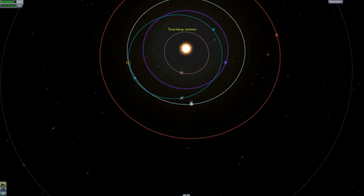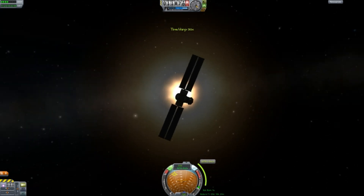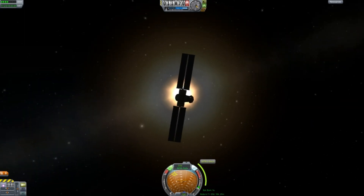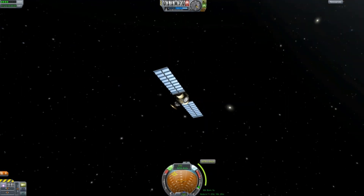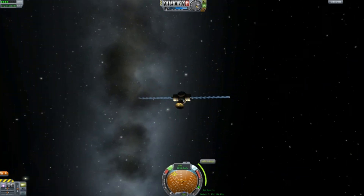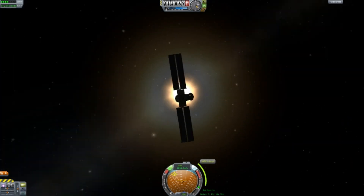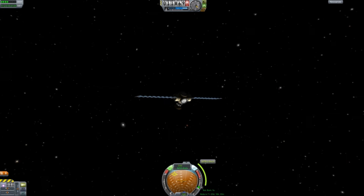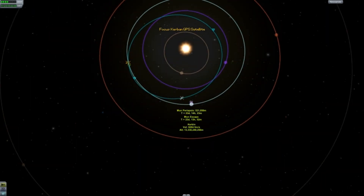So that is our first mission for Kerbal Space Program. What should we do next? Let me know. I'm thinking we can try to send a rover to the moon, or we can try and start building a space station — basically we'll just build a core and then put the other pieces up. Either way, let me know in the comments below. I hope you enjoyed, and I will see you guys again soon. Thanks for watching.